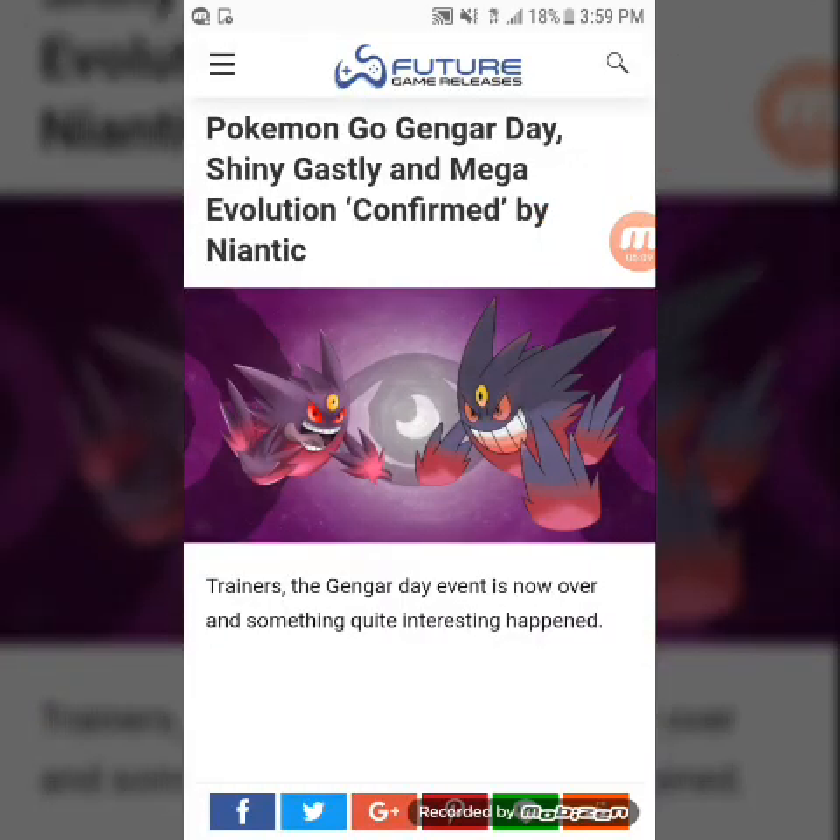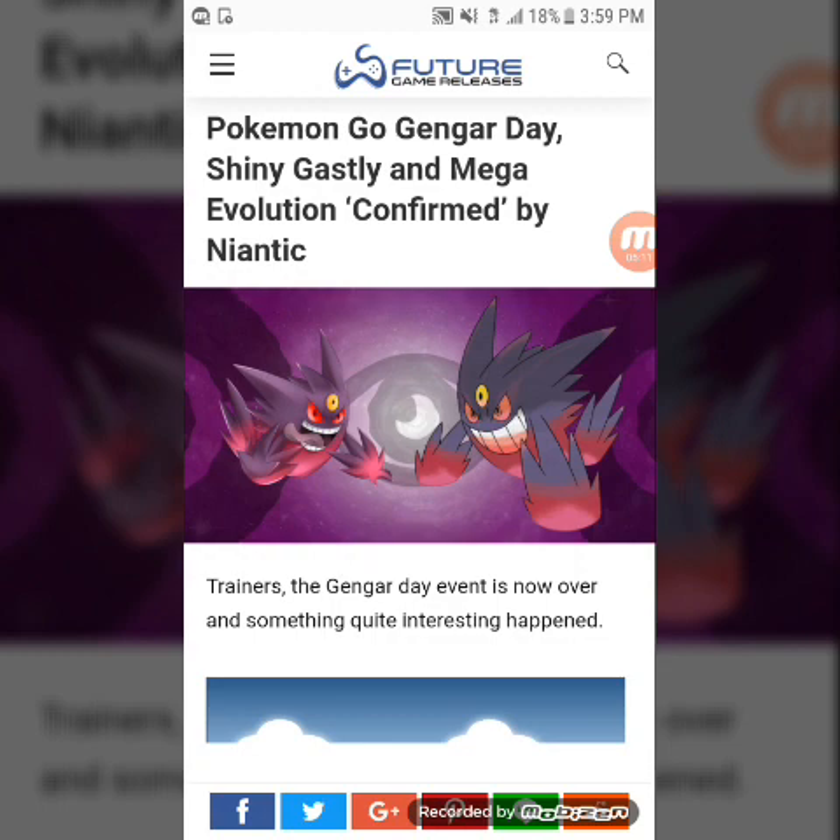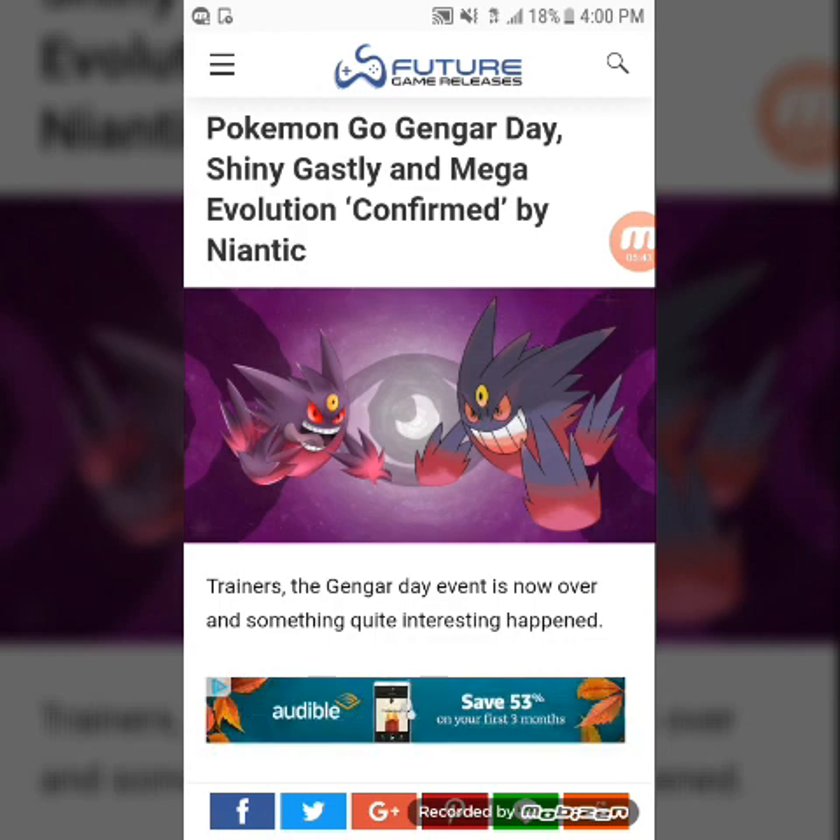Now during the Gengar raid from yesterday, there was news that came out about mega forms of Pokémon — specifically Gengar. A lot of people were talking about this, a lot of memes were coming up, and people weren't sure whether mega forms were actually out. But basically, Niantic may have confirmed some mega evolutions. Here it says: 'Pokémon Go Gengar Day — shiny Ghastly, mega evolution confirmed by Niantic.' This is actually something really cool if they add this feature. But the quote-unquote confirmation means it may not be fully confirmed — it's just talk, so we'll have to jump in and see.